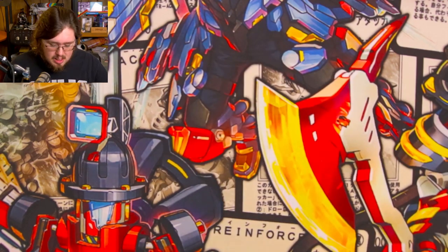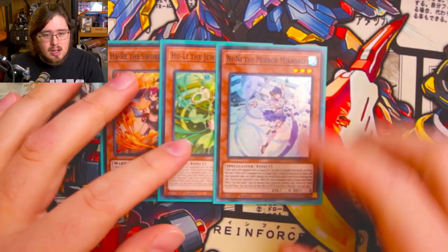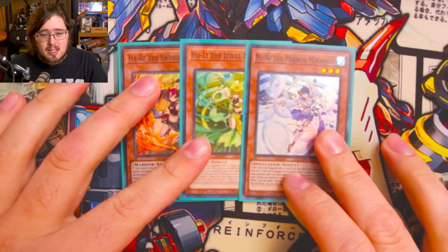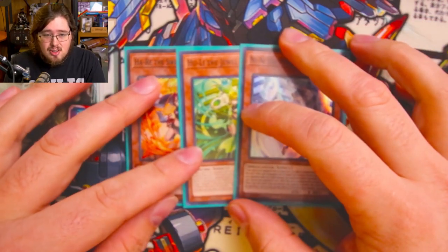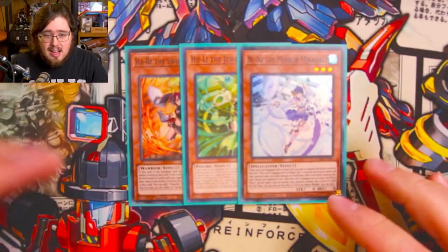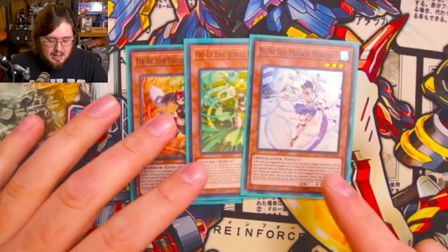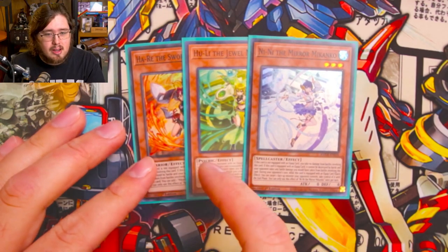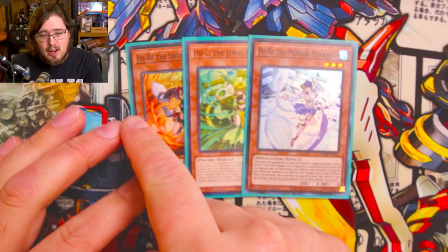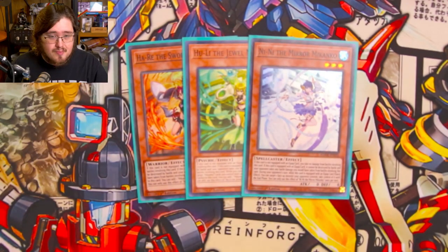For the one-of Makanko monsters, we have one Hare the Sword Makanko, one Huli the Jewel Makanko, and one Nini the Mirror Makanko. Nini comes up the least and is most likely to come out in side decking — she's just an extra name to have in case you open both of the others. Your biggest two combo pieces are Hare and Huli: you go through Hare first getting your extra equip spell, then get into Huli later in the turn to get your trap card.